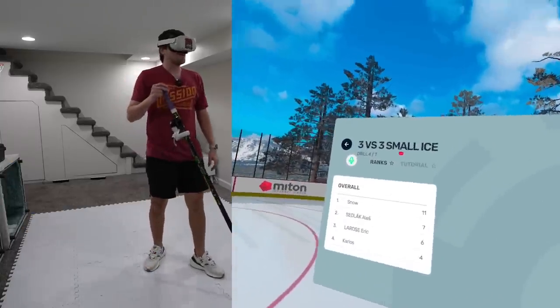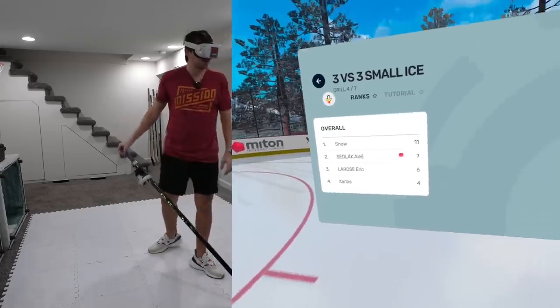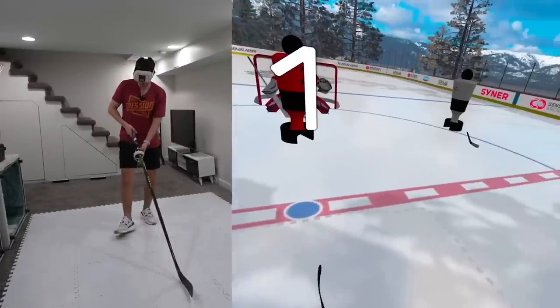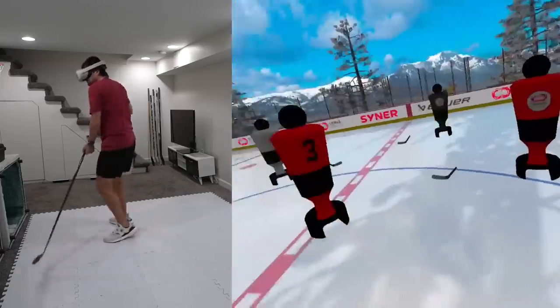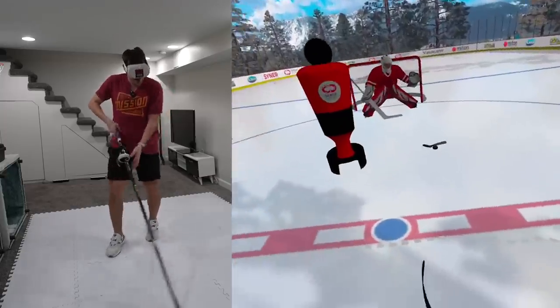Tell me that we are going back to the three-on-three. Snow put up 11 total points — 11! You are kidding me, Snow. It is small ice 3v3. We practice this. We are ready for this very moment. Here we go. Nice feed. Oh, he gave it to him — give that one back to us. They gave it to them.